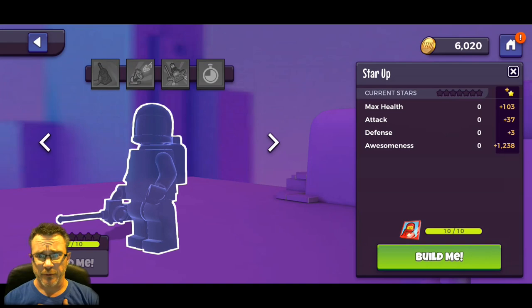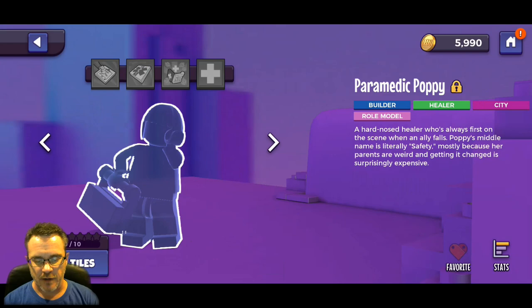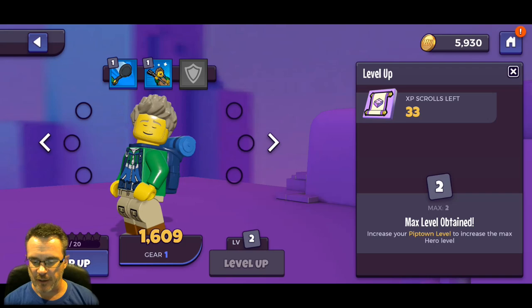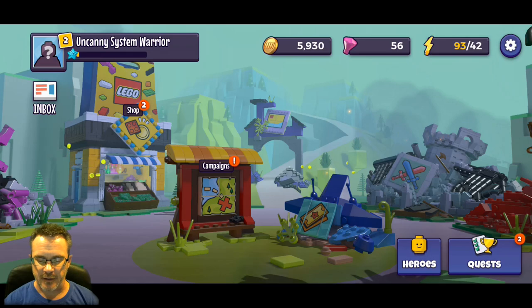Now we've got to spend some energy - that energy's burning a hole in Nooch's pocket. We can level up all of our guys to level three now. Scrolling through our characters, we can level up chicken suit guy - we're already level two. It says to increase the max hero level we need to increase our pip town level.